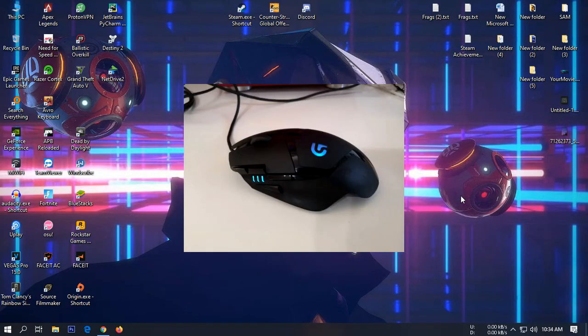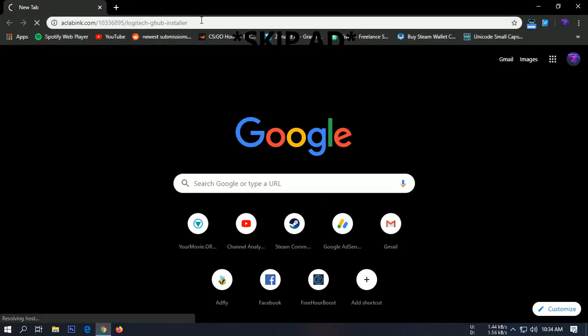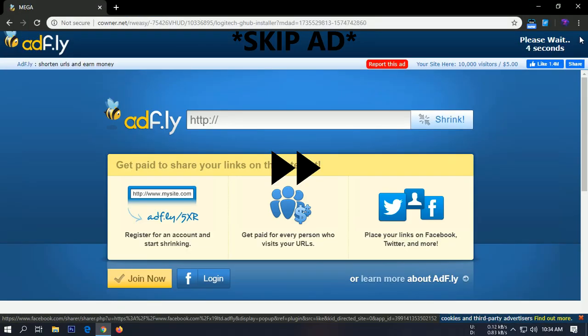First of all, you need to have a Logitech gaming mouse that supports macro, and then you need the official Logitech gaming software named Logitech G-Hub. If you don't have Logitech G-Hub already, download it from the link down below.